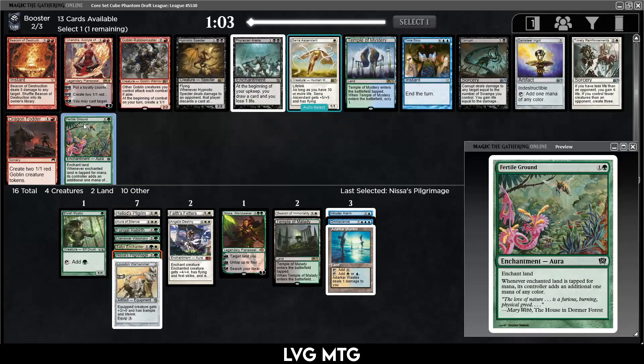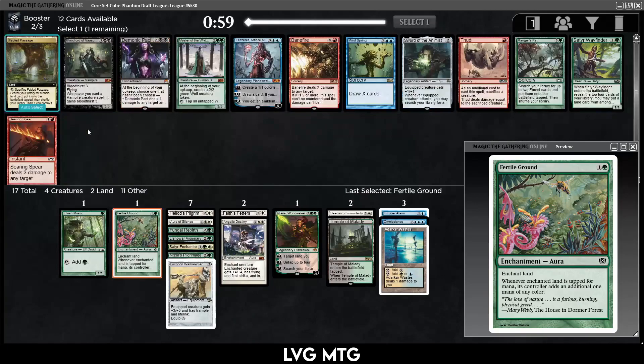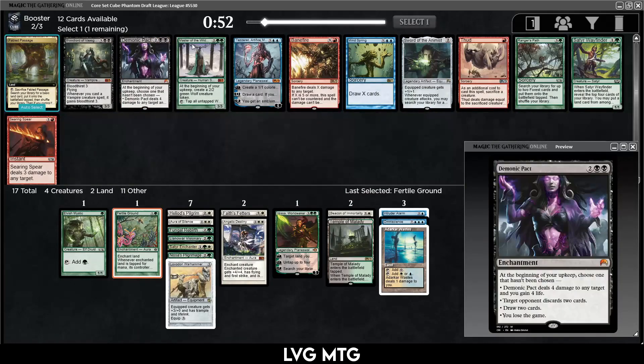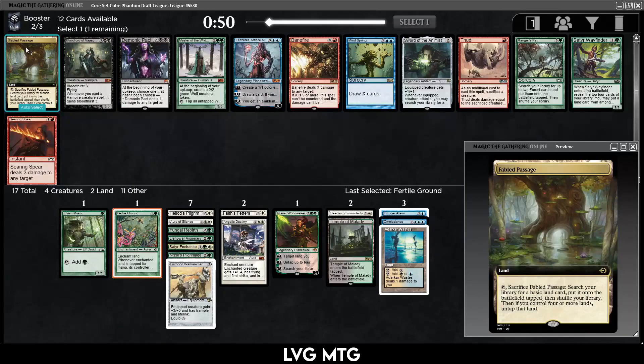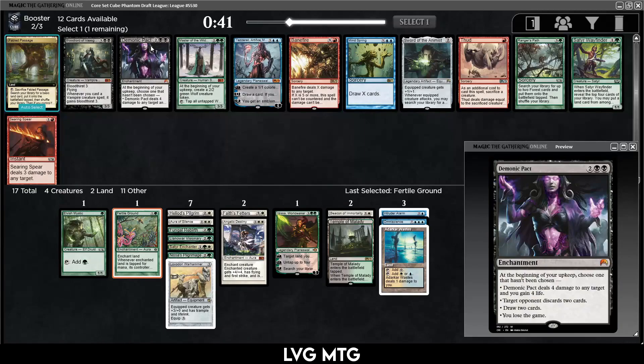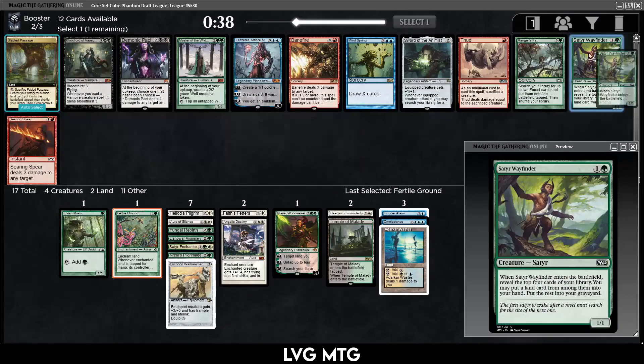Fertile Ground — that's perfect, a really good card for us. Maybe this temple wheels but enchantment ramp spells are kind of what we want. Satyr Wayfinder, Ranger's Path, Master's Call, Fabled Passage — Demonic Pact is probably not happening, although maybe. Let's take the Satyr Wayfinder. I like it as a creature that can fix your mana and maybe we get some graveyard synergies.